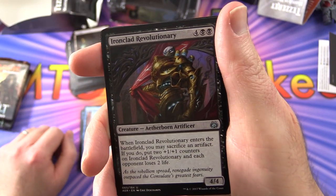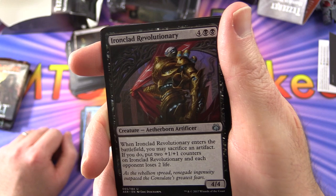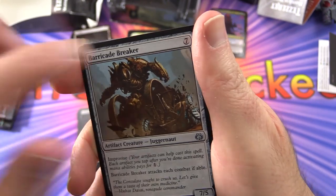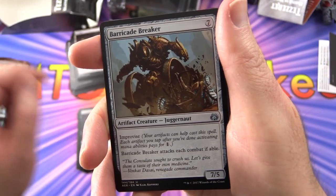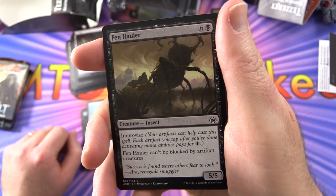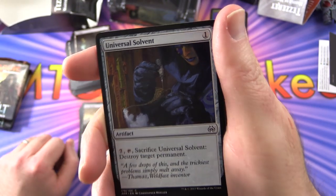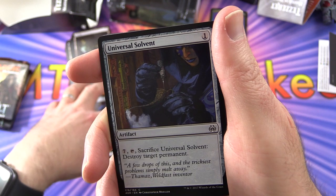Ironclad Revolutionary — creature Aetherborn Artificer. When it enters the battlefield, you may sacrifice an artifact; if you do, put two +1/+1 counters on Ironclad Revolutionary and each opponent loses two life. Barricade Breaker — you can Improvise, and you'd want to with the mana cost of seven. Attacks each combat if able, but it's a 7/5, so that's a late-game card. Fenhauler — another Improvise creature, can't be blocked by artifact creatures. Universal Solvent — pay seven, tap, sacrifice it, destroy target permanent. You can just leave that sitting on the battlefield until you need it.